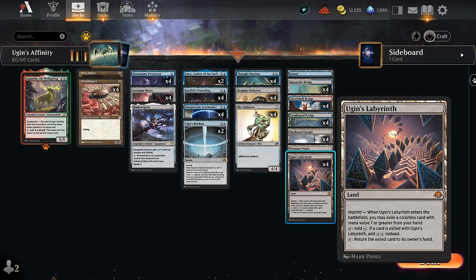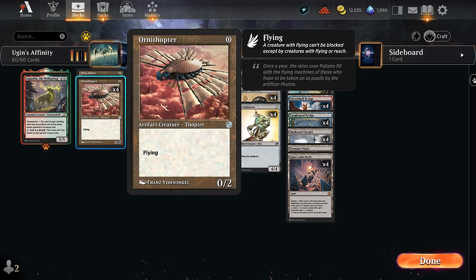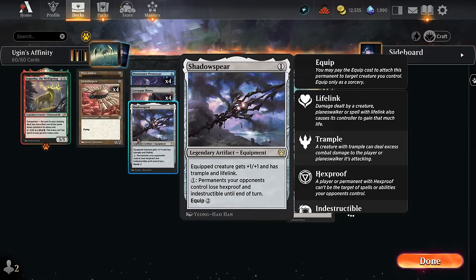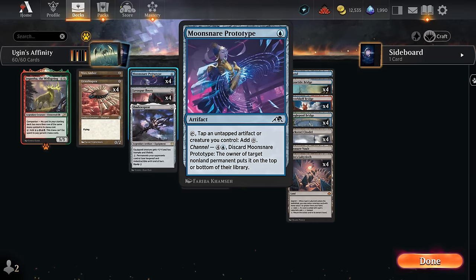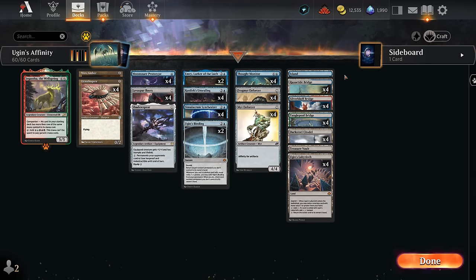We can still get those exiled cards back in hand later when we're done making extra mana with the Labyrinth. We also need cheap artifacts to enable affinity: four copies of Ornithopter which we can play for free, a one-off Mox Amber to go with our two copies of Emery so it can tap for mana. Emery also gets back artifacts from the graveyard after milling them. We have Shadow Spear to help in aggro matchups giving lifelink and trample, and Lava Spur Boots is also a cheap artifact for affinity that we can tap with Moonsnare Prototype to make colorless mana.